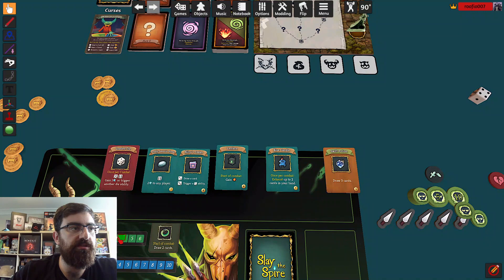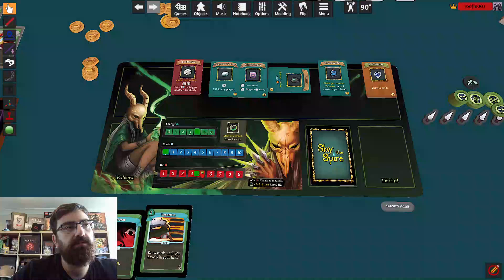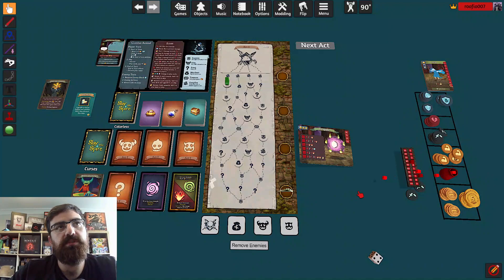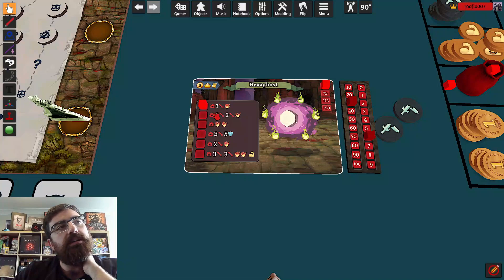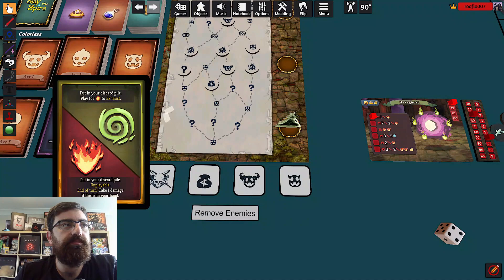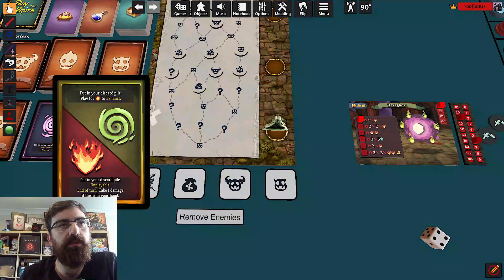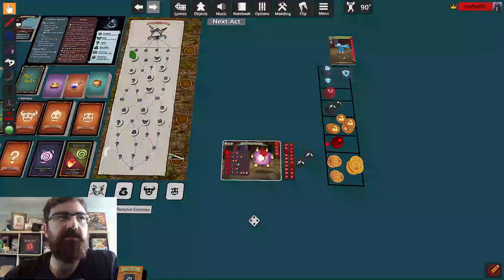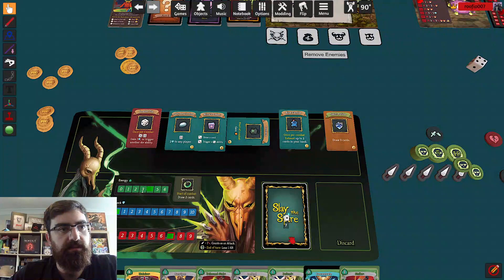We're going to the campsite to rest for three HP — one, two, three. Then we're going to fight the big boss for this act — the Hexaghost. He's going to keep going down through his attacks. This is getting a fire card into my hand, and whenever I have it in my hand I take a damage. I might save the exhaust-two-cards relic for when the fire cards start coming out because it can get pretty overwhelming. He has a lot of health — 36 I believe. I have four energy to start and I really want Concentrate and this poison.